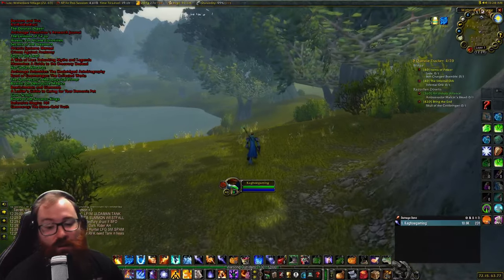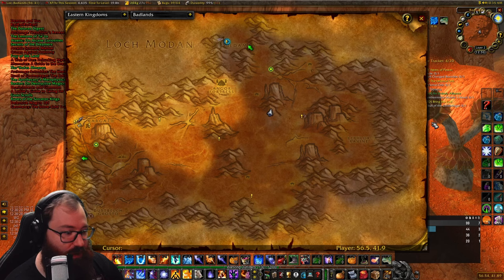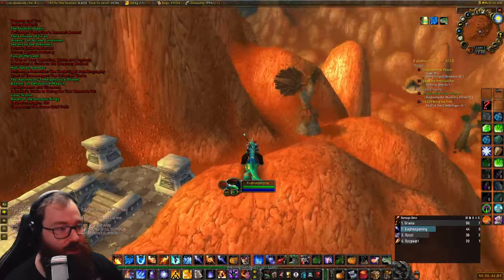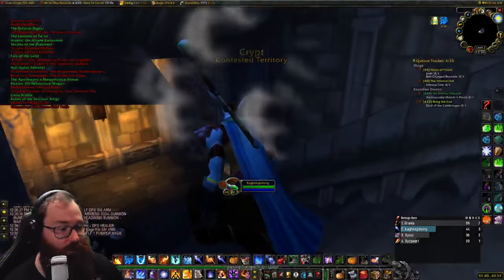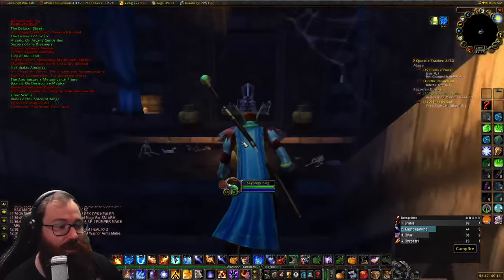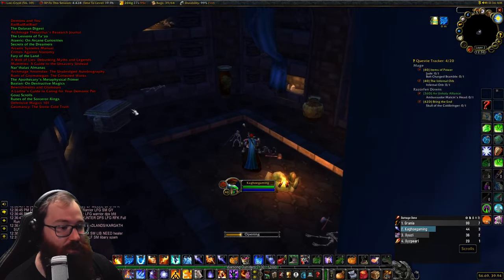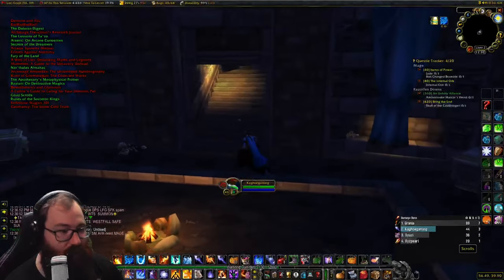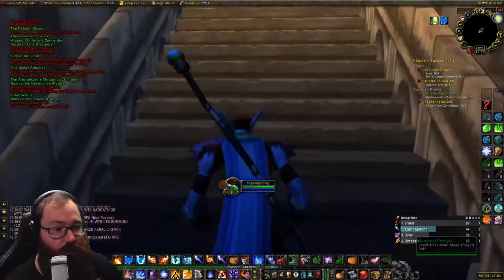For our next book we are in the Badlands at about coordinates 56, 42 — it's up on top of this hill at a crypt. Inside this crypt there's a dead character on a throne and a scroll you can get. I'm not sure if this crypt is new content, but the scroll right there is your book for the Badlands.